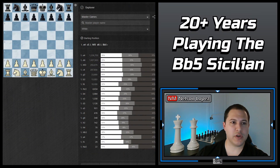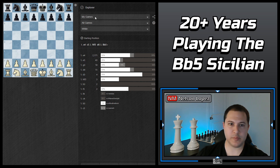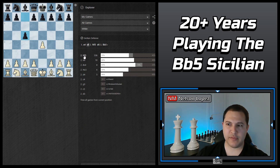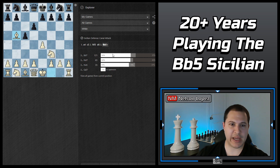I'm going to show you something cool. I've switched over to chess.com and I'm in the opening explorer. I'm going to change from master games to my own games, and I'll go E4, C5, Knight F3, D6, and Bishop B5 check. I want you to look at the win percentages that I have: 54% win rate against Bishop D7, 54% against Knight D7, 51% against Knight C6. That's really, really good.